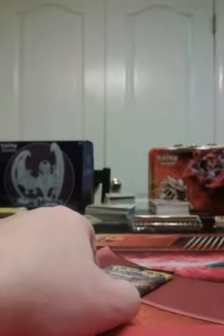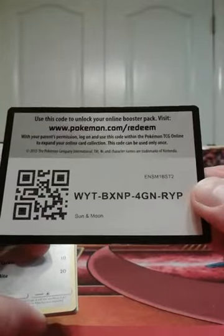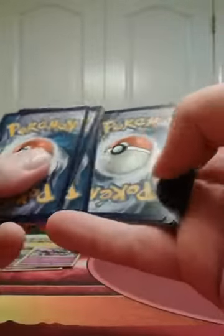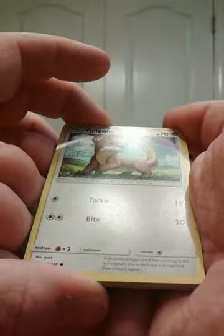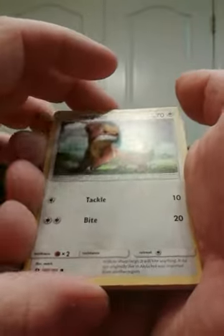We got more reverse rares in this box, but this is going to have to be one heck of a good hit if this box is going to beat the last one. Obviously if this is an Ultra Ball it beats the last box, but it's not going to be. A Rainbow — I don't even know if a Rainbow would beat the last box, truthfully. I really liked that full art I pulled in it. I don't see anything that shiny either.